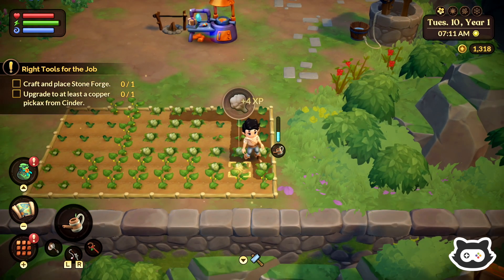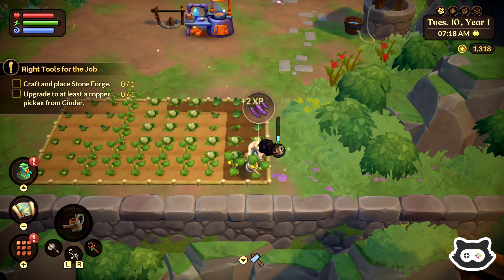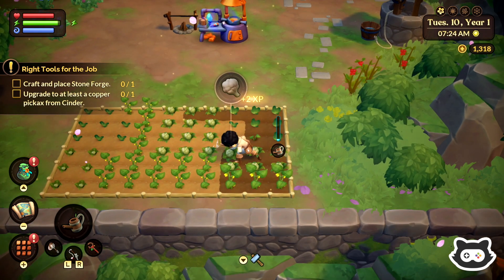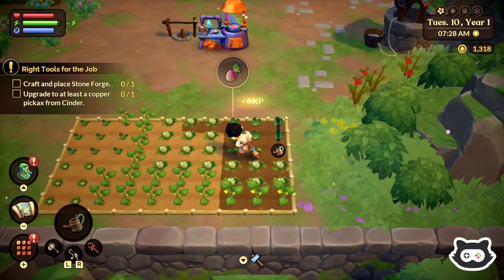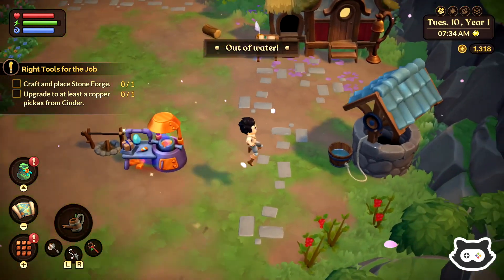We have to craft and place a stone forge, which I believe is how we can utilize various gems and rocks and turn them into other things. We also need to upgrade some of our tools, starting with the pickaxe. The quest is just to upgrade the pickaxe, but I'm sure we could do all of them. Oh, we're out of water — happened so quickly.